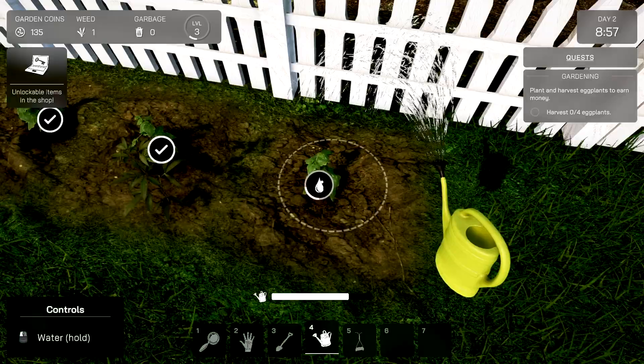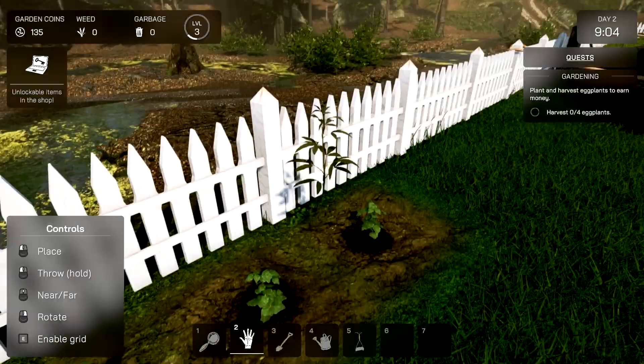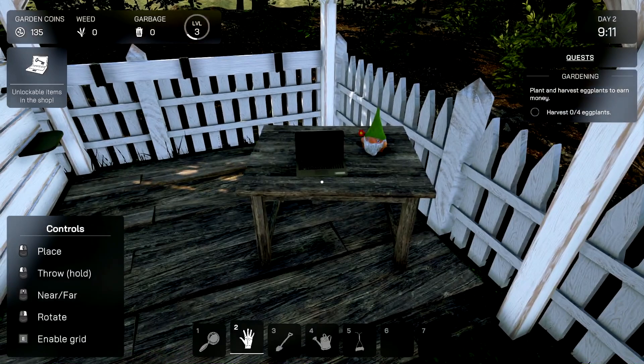Is that a weed growing next to it? Pretty sure it's a freaking weed. We're just going to fill it back up for next time. Pull that nasty little thing — how did you grow so fast? Alright, that's awesome. We have some unlockables in the shop.